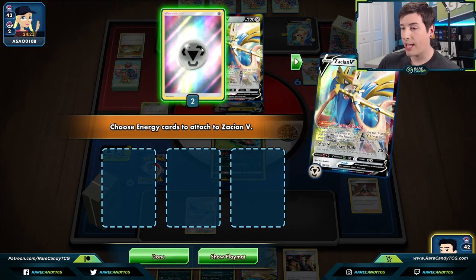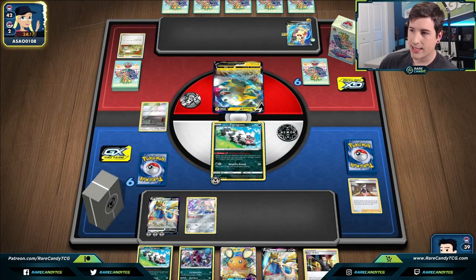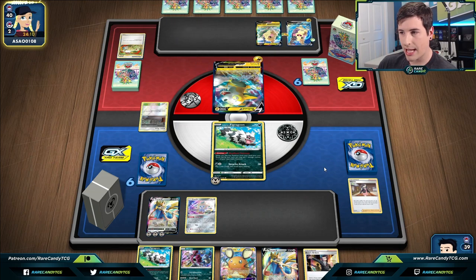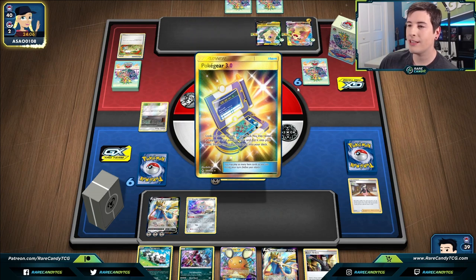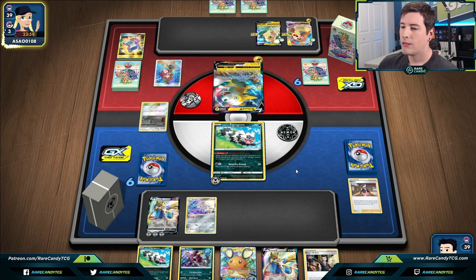We're going to go for Intrepid Sword for now. That's a great setup — especially if they put up a V-Max this turn, we can chase it down and take a KO. There's going to be another Morpeko. They attach to the Active and they're playing Greens — very interesting. Hoopa is actually not going to be a good card in this matchup, which makes dealing with V-Max Pokémon a little more challenging.